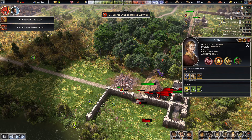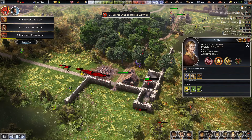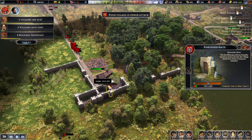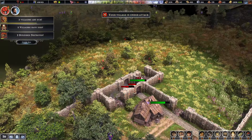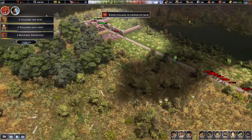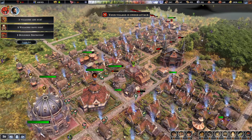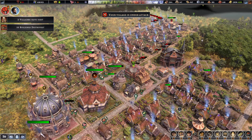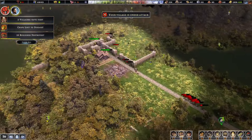Wait, why are my villagers... why are you trying to destroy that gate? Oh, it's the battering ram. I guess I have to send soldiers against the battering rams. Well, at least they didn't take anything. Now they're running away.